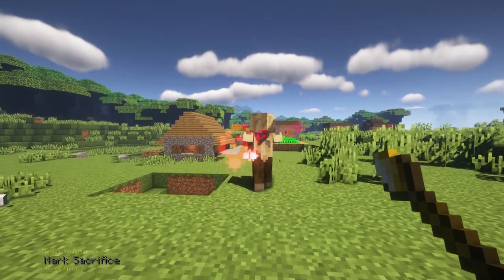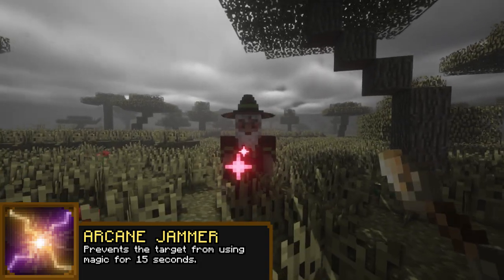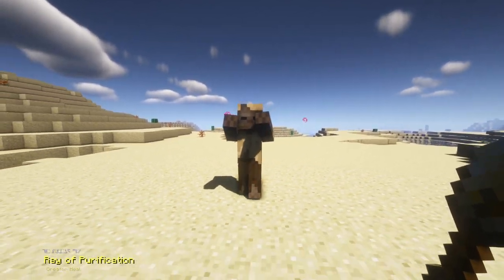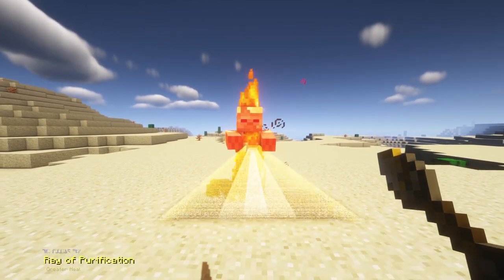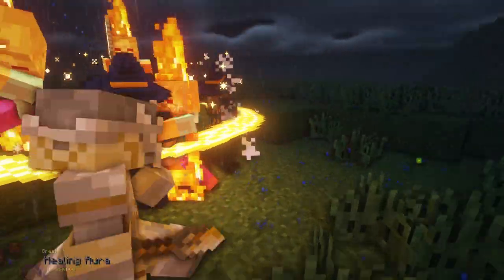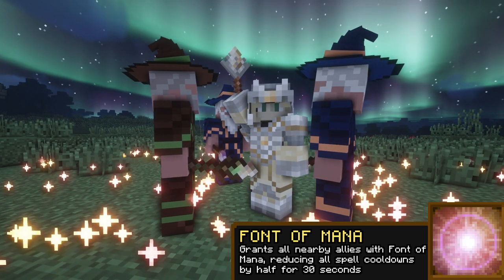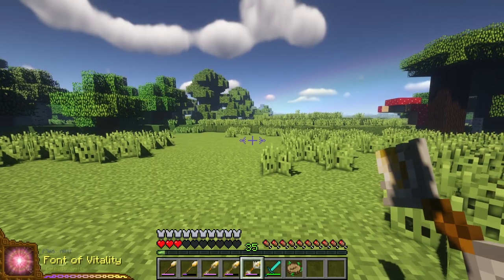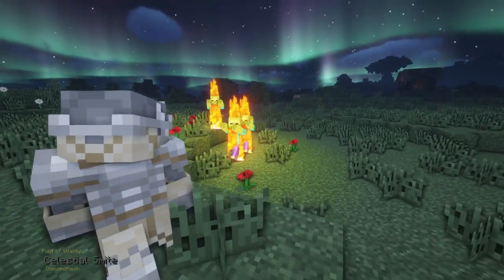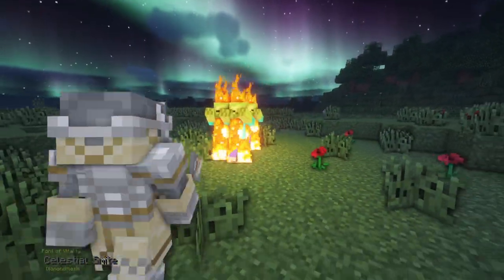Healers can also use debuff spells to weaken their foes to make them easier to finish off. Suppress enemy wizards of their magic with Arcane Jammer, or mark a Divine Sacrifice onto a target — the next magical attack they receive deals 60% additional damage to the target. Despite their more defensive and supportive roles, a master healer can make their allies an unstoppable force against their enemies. Master healers can provide powerful spells like Fountain of Mana and Vitality to greatly replenish the mana and health of nearby allies. Their vast powers of holy magic enable them to use Celestial Smite, a divine power to smite their enemies dealing double damage against undead foes.